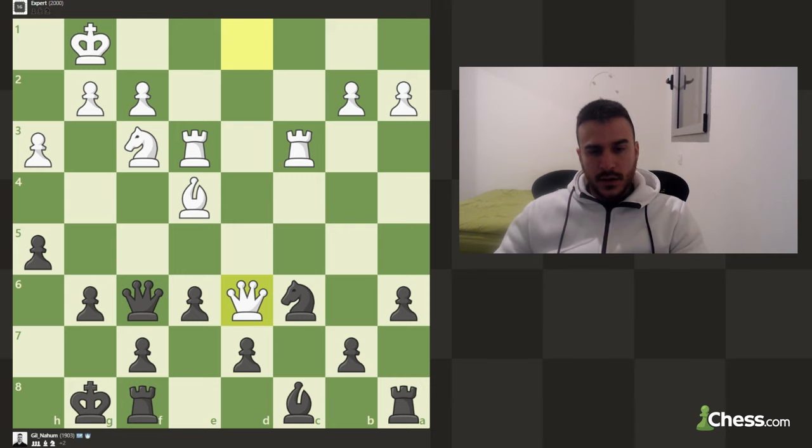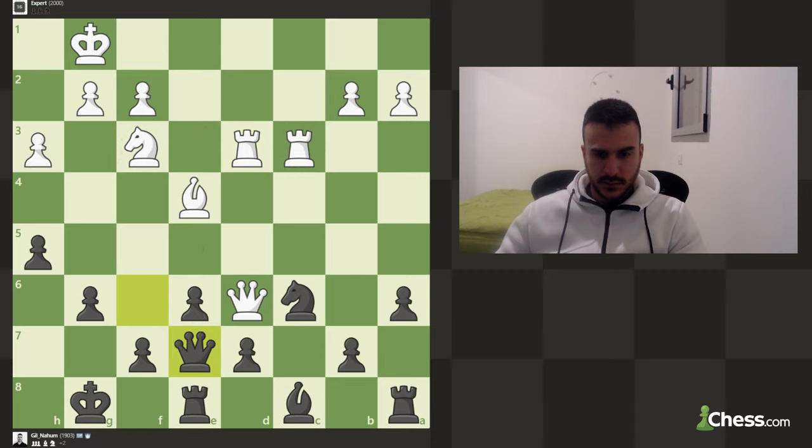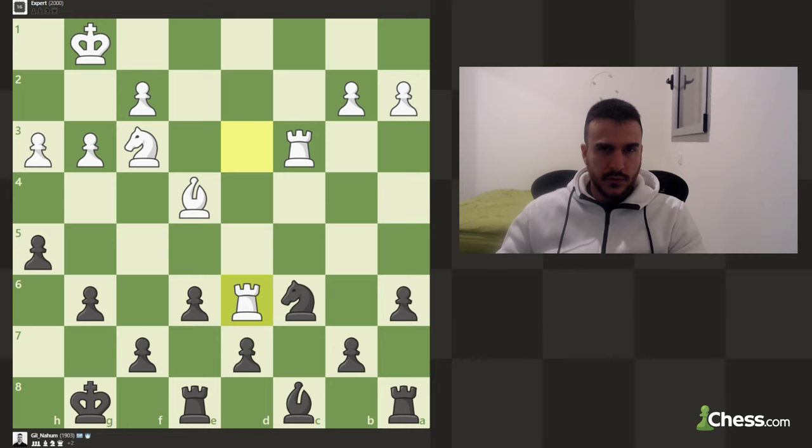The idea of queen d6 is basically to prevent us from playing d5, which is a very strong move. We can try to go for a queen exchange, which I think is really relevant in this position — a queen exchange is going to be really good for us. Of course he can't take because of the bishop, so we decline the trade. Let's take it ourselves; we're trying to relieve the pressure because it's not so simple to develop the bishop or play for d5.